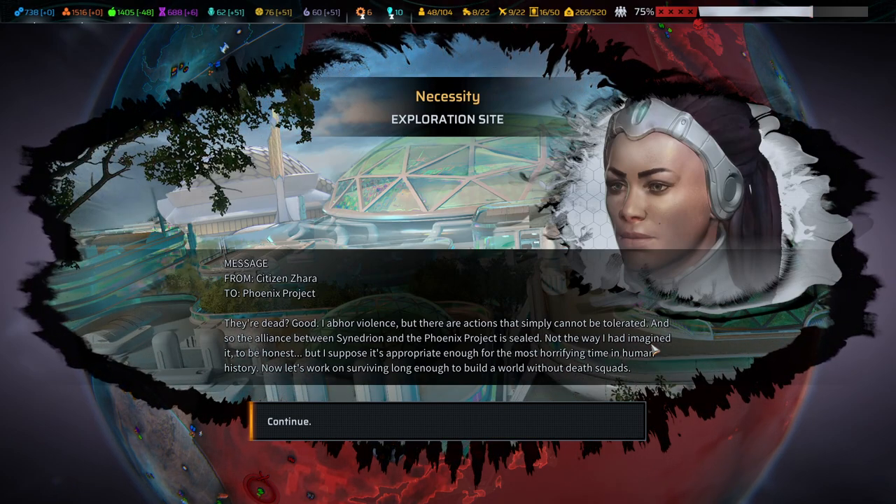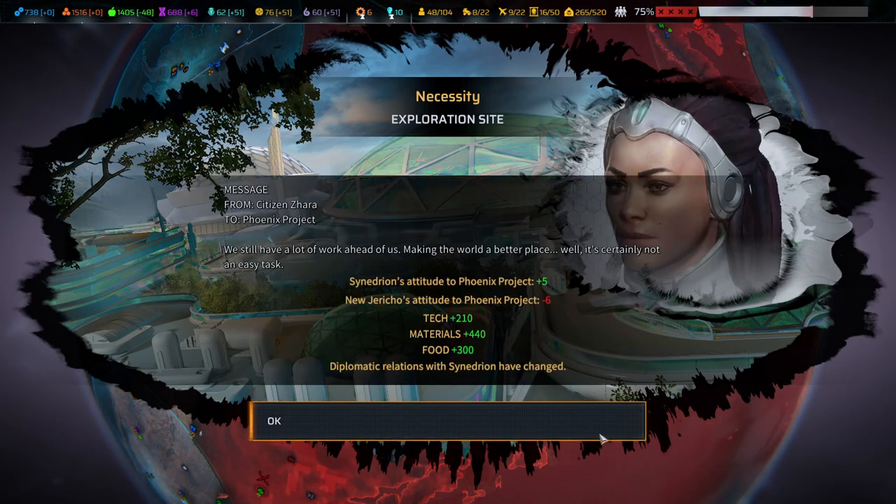They're dead. Good. 'I abhor violence, but there are actions that simply cannot be tolerated. And so the alliance between Sinidrian and the Phoenix Project is sealed. Not the way I had imagined it, but I suppose it's appropriate enough for the most horrifying time in human history. Now let's work on surviving long enough to build a world without death squads.' We still have a lot of work ahead of us making the world a better place — well, it's certainly not an easy task.